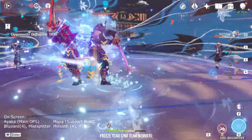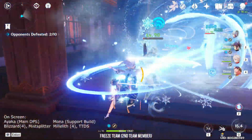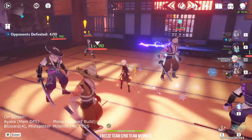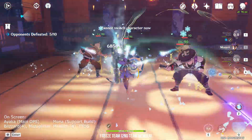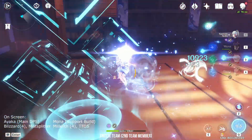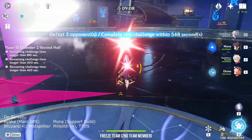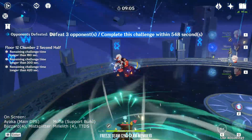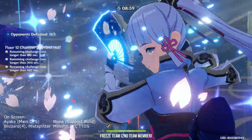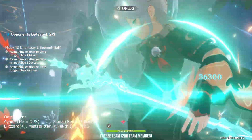Characters like Mona and Xingqiu make a good team with Ayaka. Mona can be played as a sub DPS relying on her elemental burst, Stellaris Phantasm, dealing huge damage with its high multiplier — a well-invested Mona with Skyward Atlas and Hydro Noblesse can pop 100k damage. Alternatively, Mona can be built as a full support with Thrilling Tales of the Dragon and a 4-piece Noblesse or Tenacity of the Millelith set. Her Omen debuff combined with that amplifies Ayaka's damage significantly, and her base or talent level isn't too important for this build.